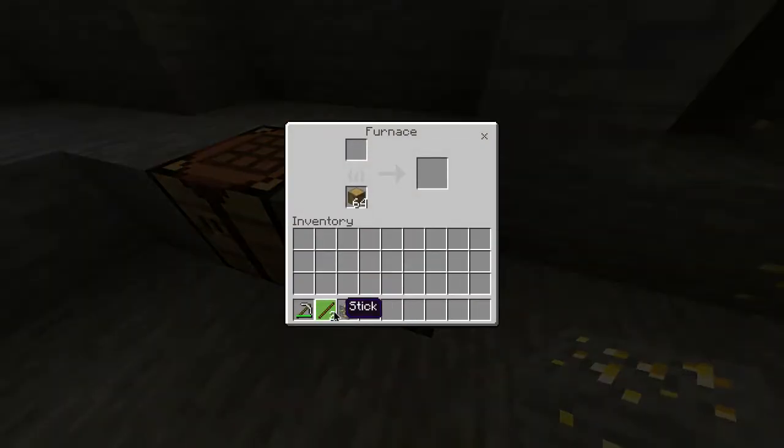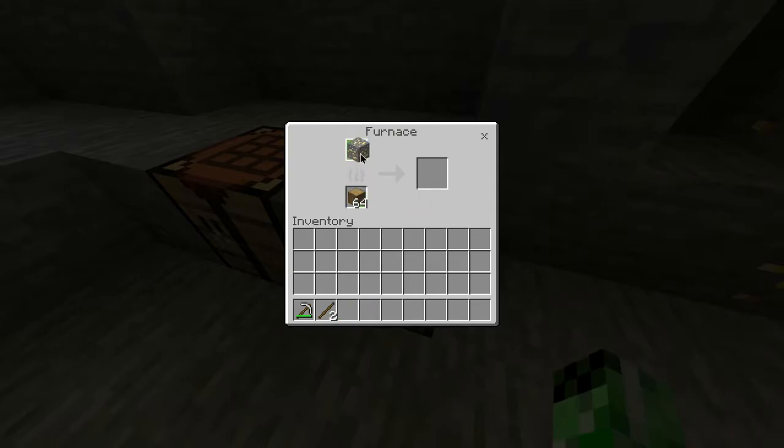You can then head over to your furnace, open it up, and take that piece of gold ore and put it in the top slot and wait for that to smelt. Of course you can use any type of fuel source for this.